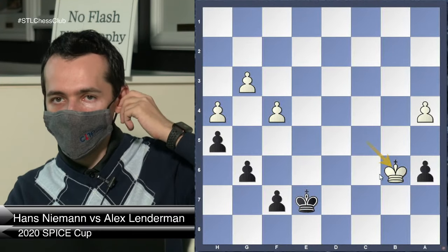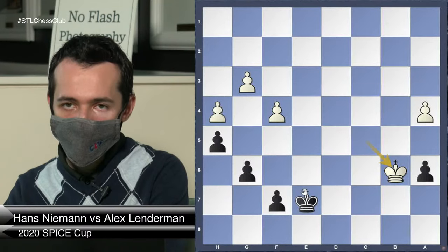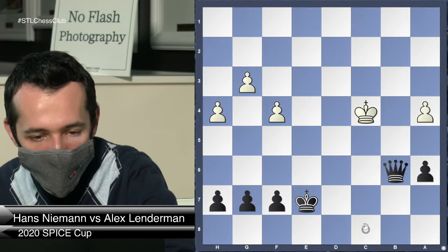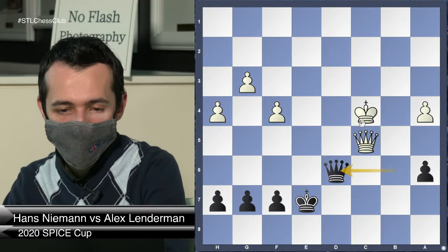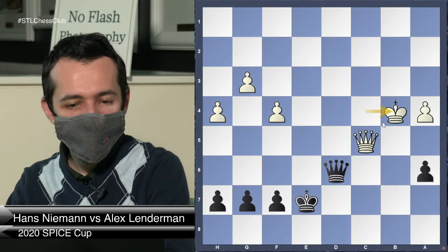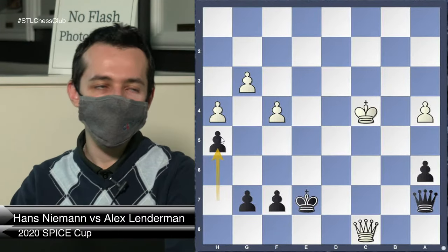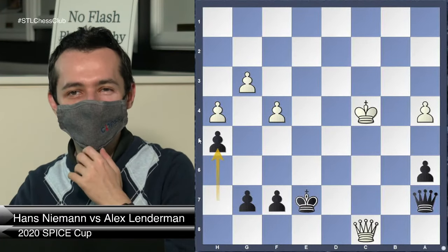Someone asked about Queen d6 — then I think I can go King b4 and threaten to take with King a5. I checked this yesterday with the engine again and basically h5 was the only move that was not losing — you can check it for yourself. It was actually the only move that wasn't losing. It was a miracle — I could have easily not had it and then I would have lost.